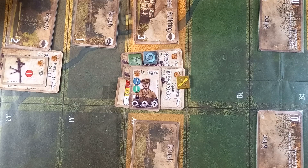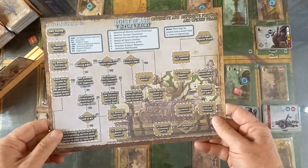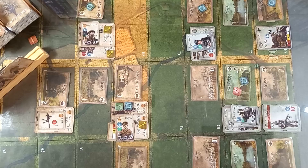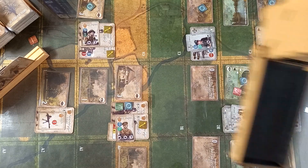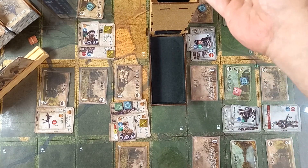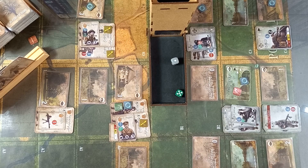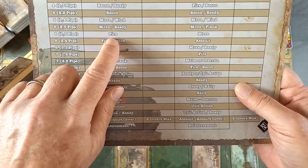It is now the Germans' turn. For their upkeep phase, I don't think there's much going on — no terrain placement, no readying of spent leaders. So we're on to the impulse phase. They get a 6, a 5, and a 1 — and on the chart, that's a fire.